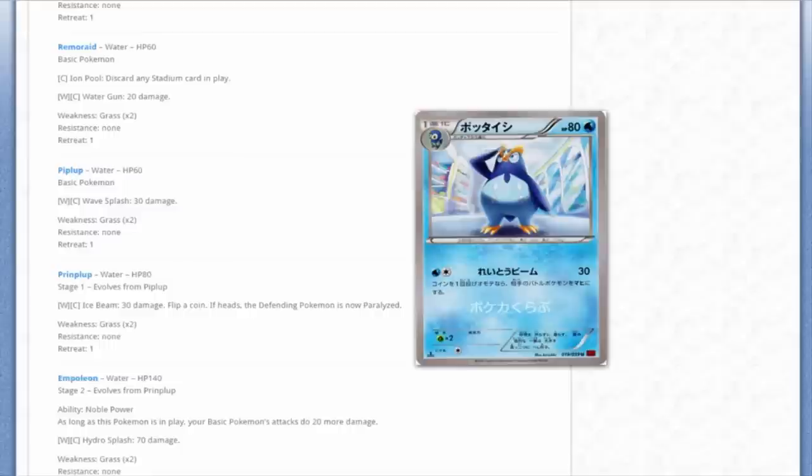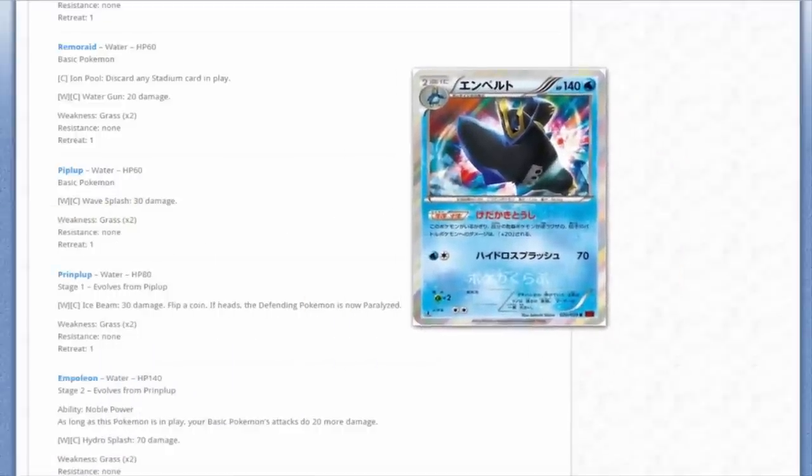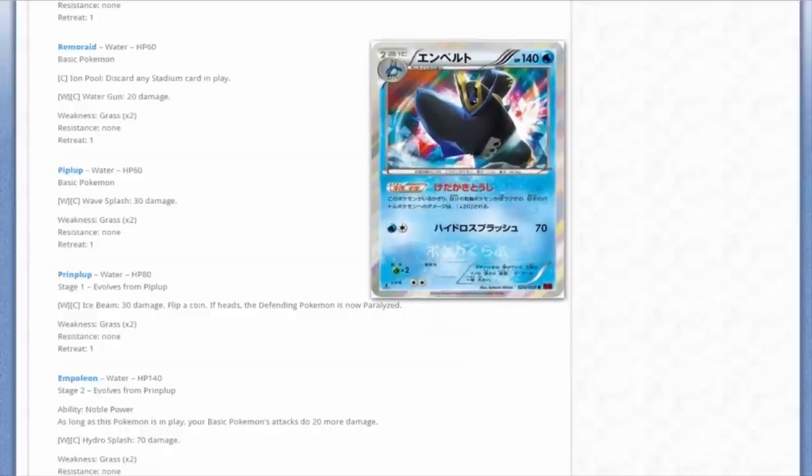All the way to Empoleon - we got Prinplup too, though I was never a big fan of Prinplup. He's like that awkward penguin teenager. All stage one starter Pokémon are in that awkward teen phase. We've got this Empoleon, 140 HP, with the ability Noble Power: as long as this Pokémon is in play, your basic Pokémon's attacks do 20 more damage, and this does stack. So basic Pokémon and Pokémon EX can do 20 more damage each. You can combine it with Archie to stack 40, 60, even 80 more damage onto any of your basic Pokémon.